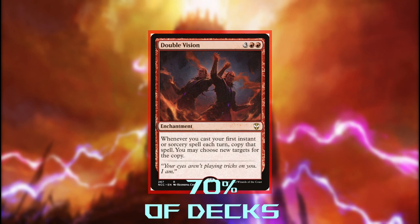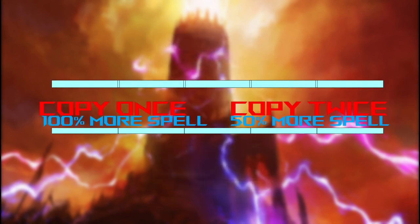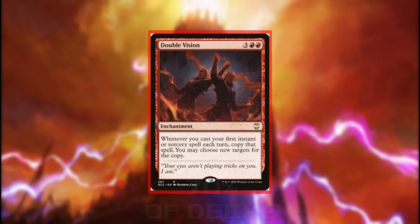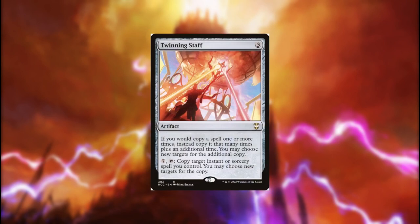With Double Vision, we can get an additional copy of our first spell cast each turn, but Angelo already copies our first spell each turn. The difference between 1 and 2 copies of a spell is bigger than the difference between 2 and 3 copies of a spell. This is 5 mana to do nothing the turn it comes in. It's not an instant, a sorcery, or a creature — all the card types our commander cares about. It doesn't interact with our graveyard at all, and it doesn't generate bodies for us. If we want an additional copy of our spells, Twinning Staff already does more than enough at a much better rate, and I still don't have a great opinion of it.